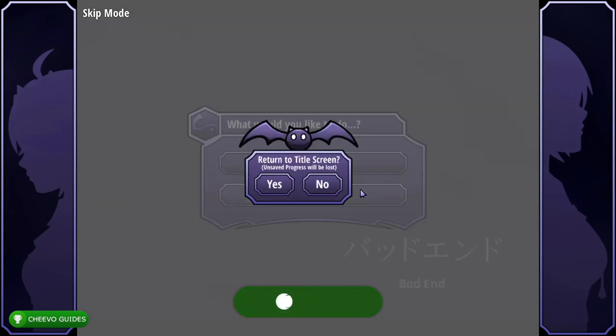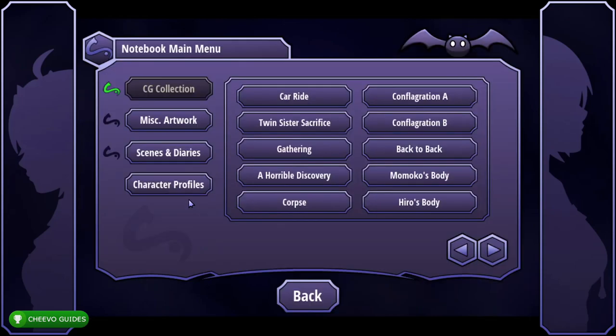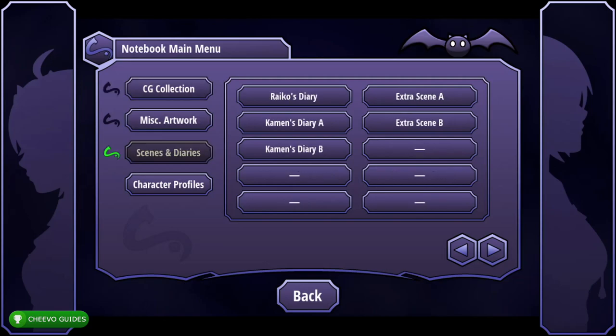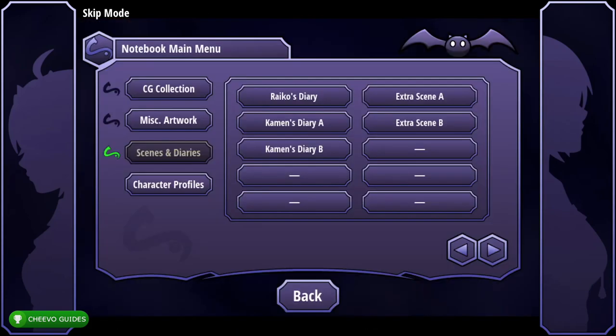Head back to the main menu and go to the Extras tab. Click Scenes and Diaries. From the Extras tab, select Extra Scene A — it's in the upper right-hand corner. Simply press RB to fast forward through the whole thing and you'll unlock the 'Secret Maneuvers' achievement.